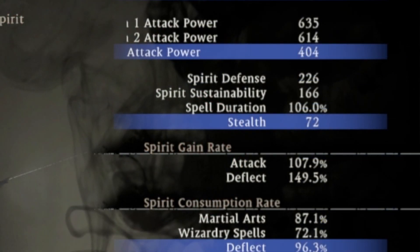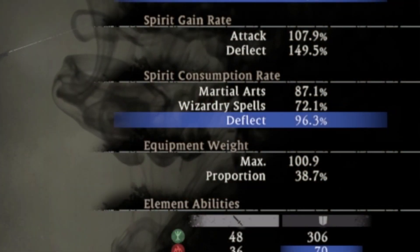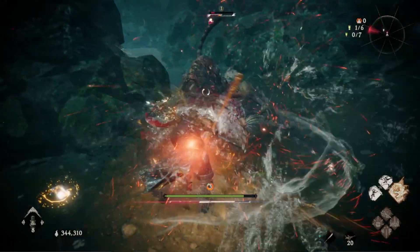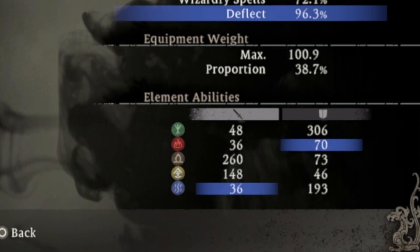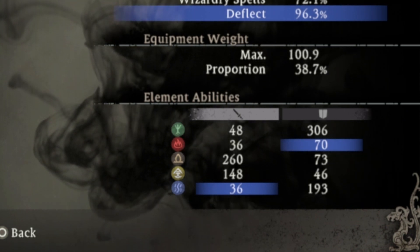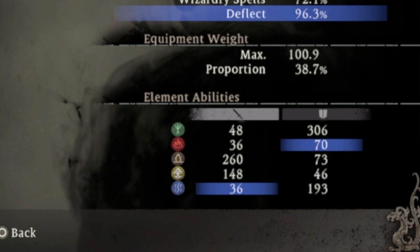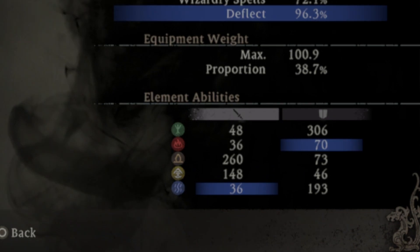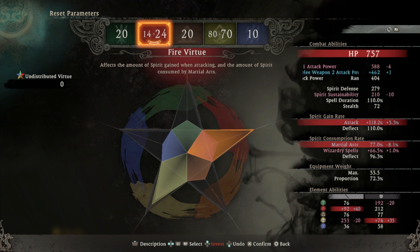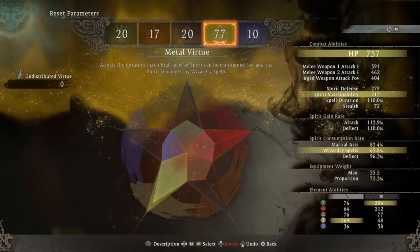The water virtue increases your stealth, which means the damage of a fatal strike to unaware enemies is increased, and it makes it harder for enemies to detect you. It also reduces the cost of using a deflect, so you can spam deflect much more to get a successful deflect to stagger the enemy. The stat will also increase your ice-based attacks. The chill status increases the automatic spirit depletion during high spirit — when in the blue bar — while preventing automatic spirit recovery during low spirit — when in the red bar — and increases stone damage received. The water stat also increases your fire burn resistance. Most of these stat bonuses don't really matter, but it all comes down to which wizardry spells and weapons you want to use.